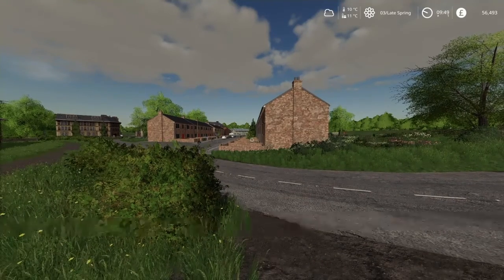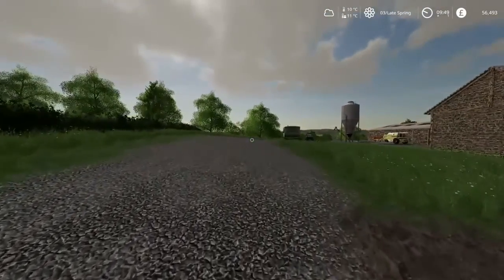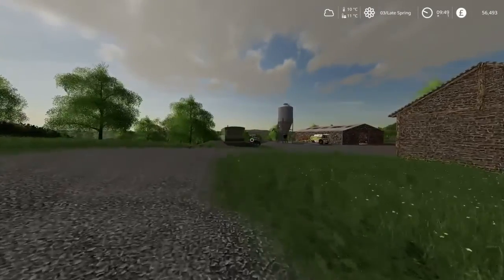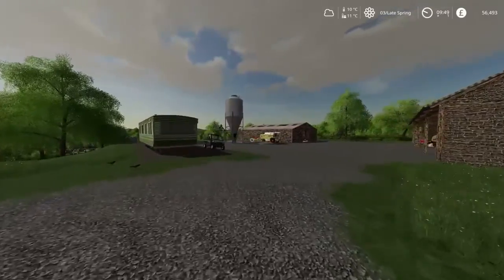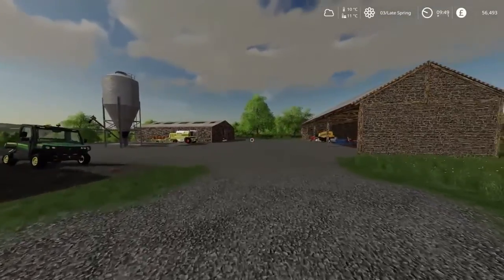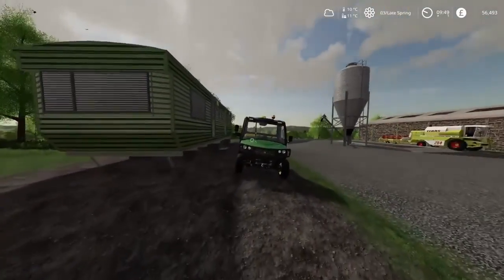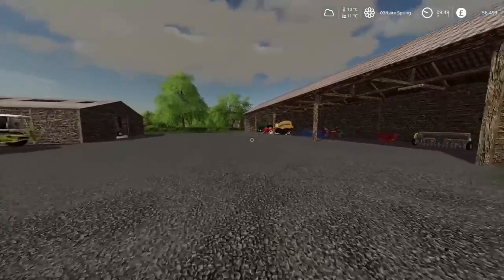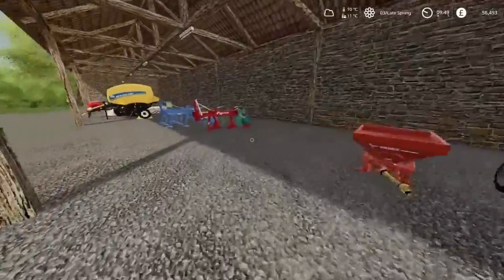Hello, everyone. I have moved. I have officially moved location to just a bit further up the road. And this is my new farm. Pretty much still the same actually, but just in a different location. I've still got my caravan here, still got my Gator, and I've got my sheds as well. The sheds were able to be moved. I've got all my equipment still - none of that's changed, all still the same.